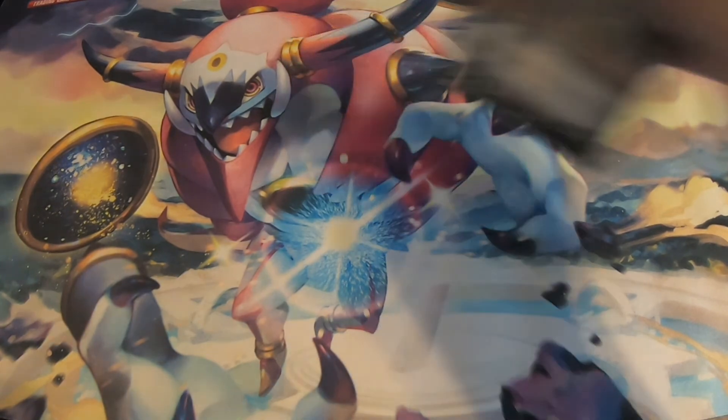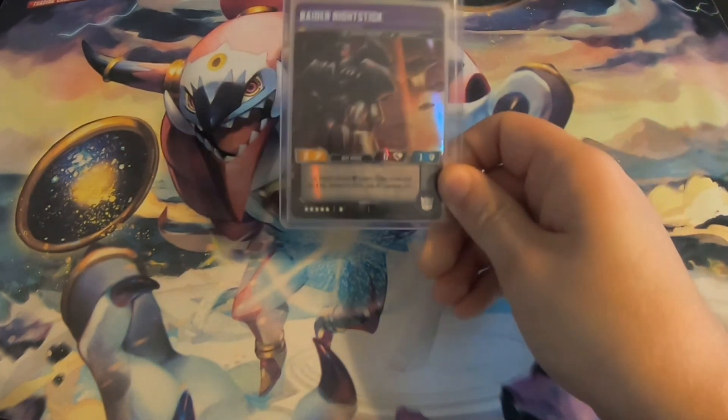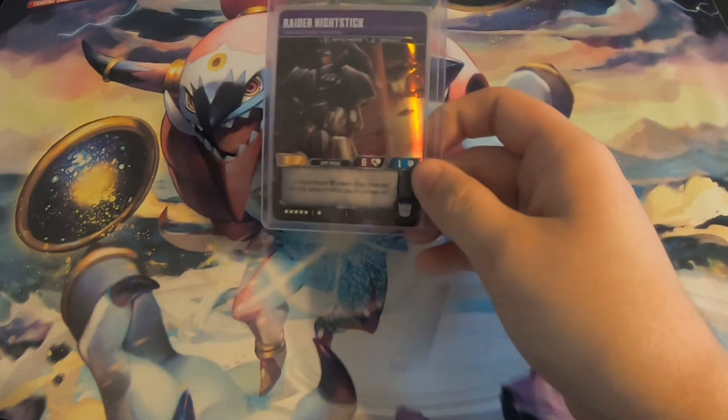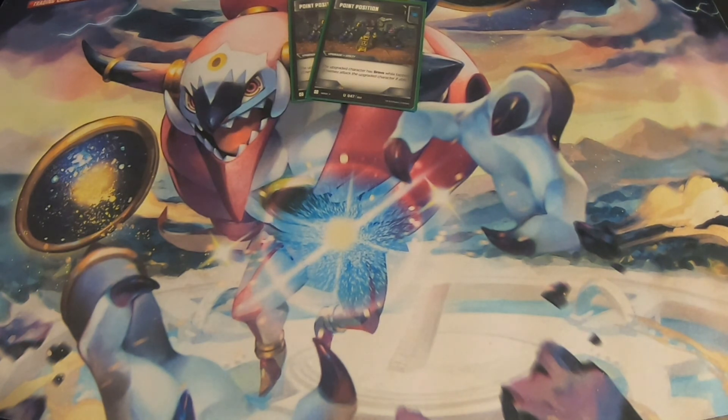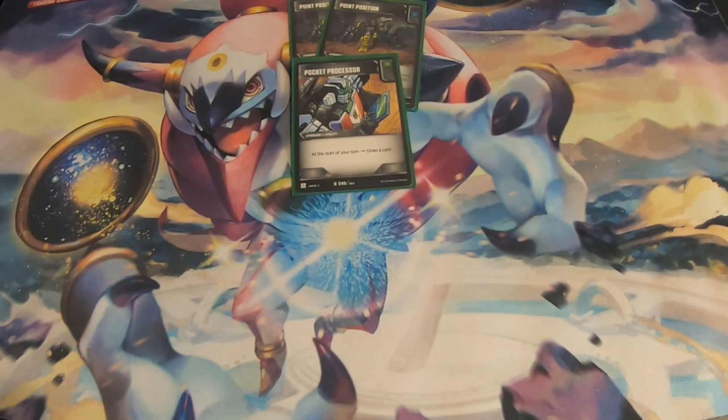For utilities, we're playing 2 copies of Point Position to give Brave to Nightstick in the early game. The upgraded character has Brave while they're tapped, and Nightstick is usually your first choice to attack, so he'll be tapped most of the time. Later after Nightstick dies, you can put it onto Bludgeon or Horrible depending on who needs protection. Point Position is especially good since it has the Black Pip icon. We're also playing 1 copy of Pocket Processor — you can get this on Bludgeon or Horrible early, and being able to draw extra cards at the start of your turn is especially strong.